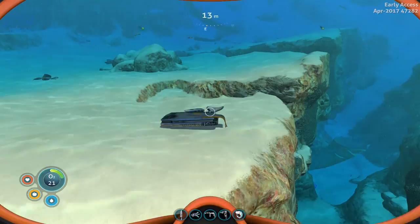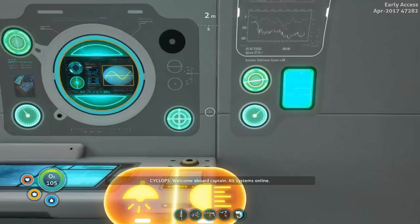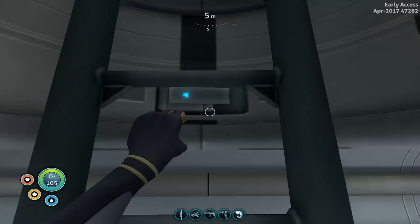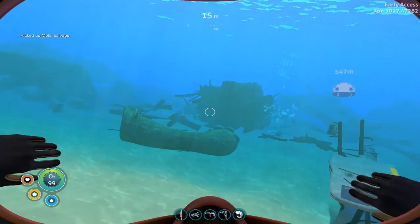All right, I don't want to go too much further. We got four — oxygen. Real quick, captain, all systems online. So for advanced aerogel it's one to one, which means for the prawn suit I need two aluminum oxide and two aerogel — four crystals but only two gel sacks. I think I had four of the crystals. Okay, so I had an extra aluminum oxide. Let's give this vicinity a once over — oh, there's a wreck over here I did not know about either.